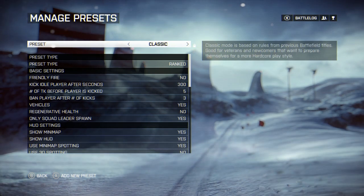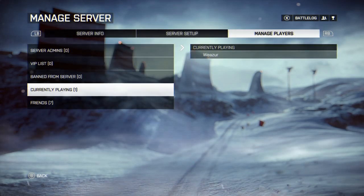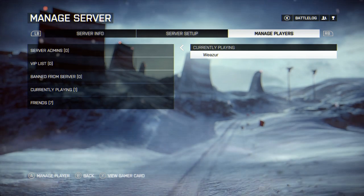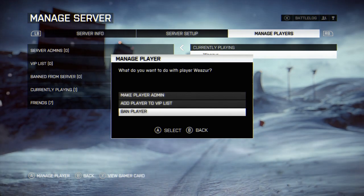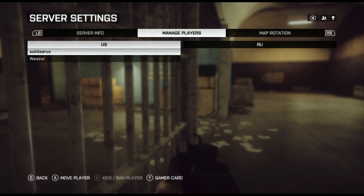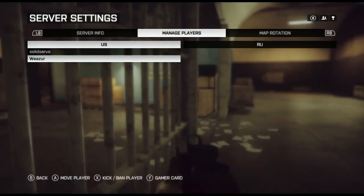The custom preset that we have on PC does not exist at all. We also have the ability to add admins as well as VIP players, and we are able to ban and kick players from inside this menu. But that's pretty much everything we can do here. If you want to access the server settings while you are playing on the server, you can do that from the in-game menu, where you can select the next map, move, ban and kick players. So the admin options that the game provides here are also very limited.